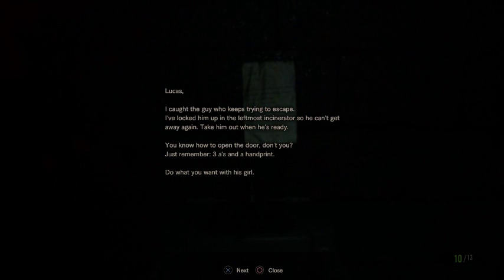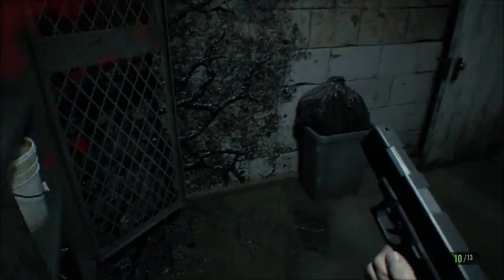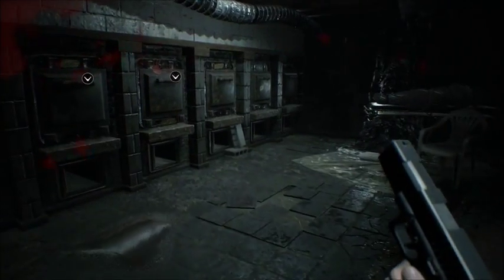In-game note: 'Lucas, I caught the guy who keeps trying to escape. I've locked him in the leftmost incinerator so he can't get away again. Take him out when he's ready. You know how to open the door, don't you? Just remember: three A's and a handprint. Do what you want with this girl.' That's the key to a puzzle, which is right here.